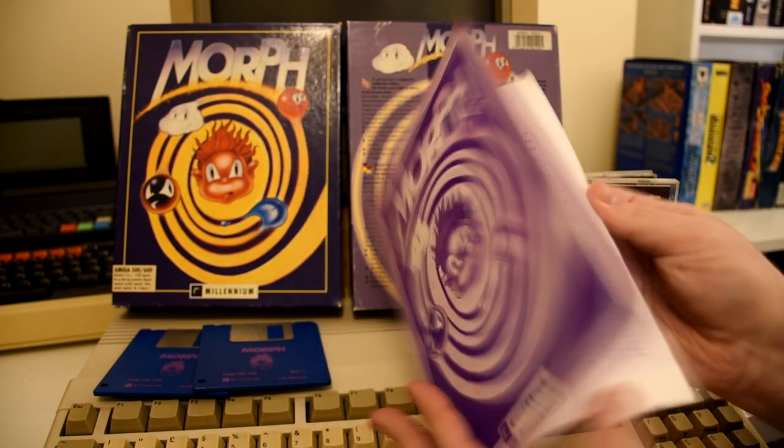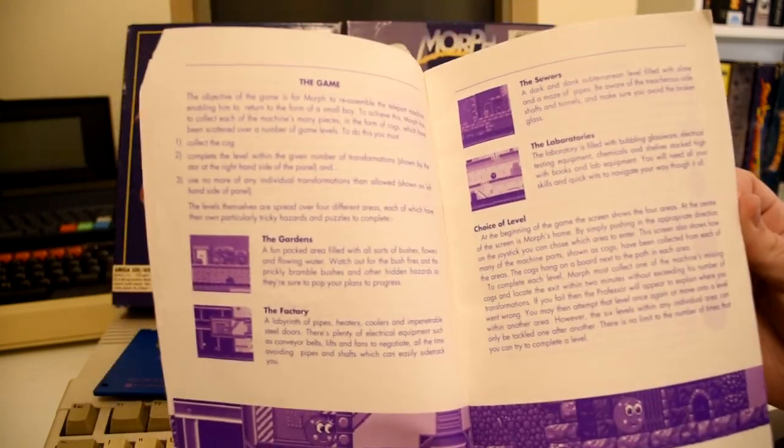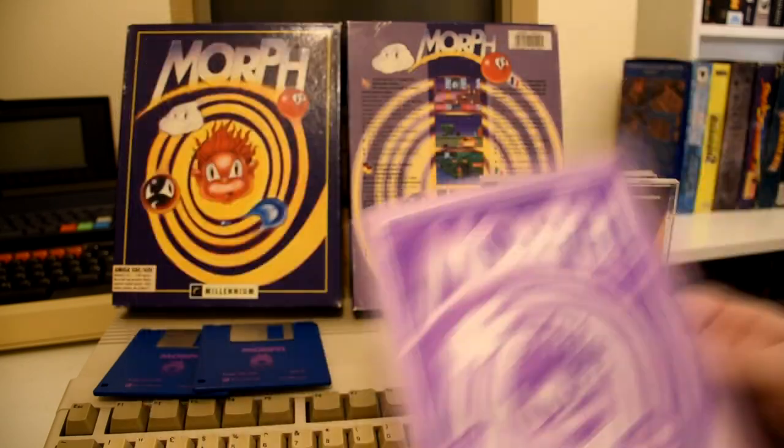The game also had a very reasonable, if very purple, manual which gave you all the info you needed to play, as well as a more detailed version of the story, which didn't quite match up to the in-game intro.